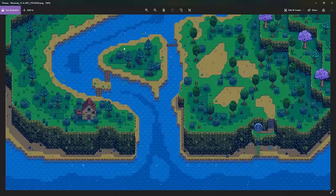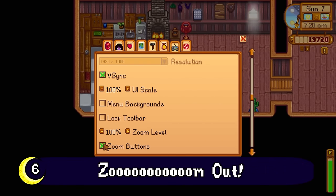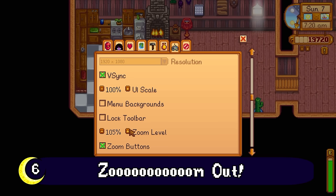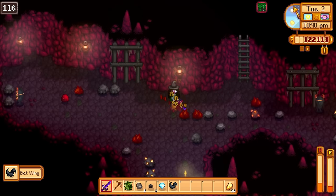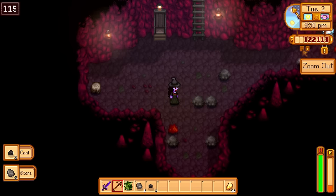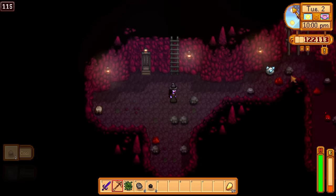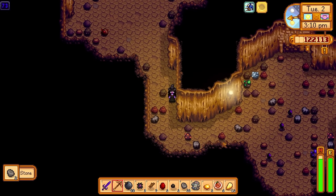Zooming out can also be super helpful for finding things without a screenshot. I find it especially useful in the mines — it can aid you in finding a ladder faster or spot a diamond node you didn't even know was there. In Skull Cavern, I find it very useful to survey the potential threat on a level as well.